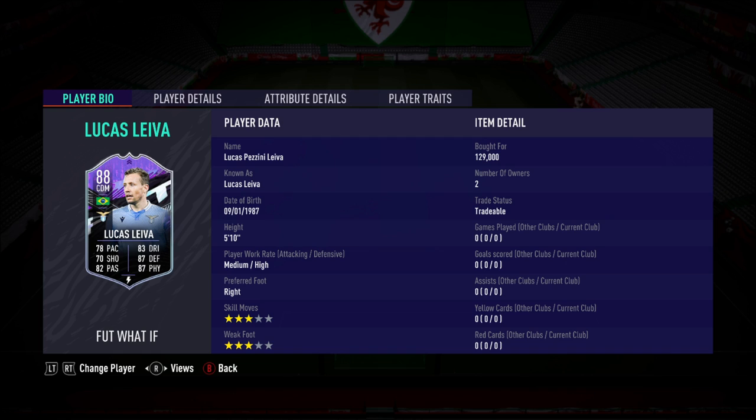What is going on guys, TVM here, welcome back to a brand new video. We are going to look at the What If Lucas Leiva, 88 rated, could go to a 90 if Lazio fulfilled the criteria. He's got a high defensive work rate, medium attacking, 3 star, 3 star.